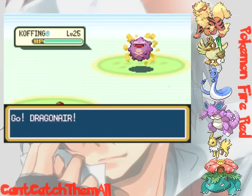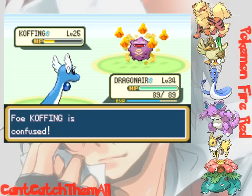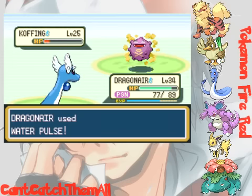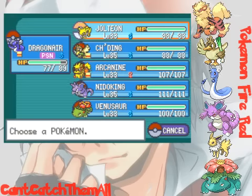My computer kept glitching out on this video, so I had to unplug my wireless connection — that fixed it. Now we're going up against a Koffing. I hate the bikers because I hate poison-type Pokémon with a passion — they're so annoying, especially Koffing. They're immune to ground-type moves because of their Levitate ability. That would actually be a good reason to play Crystal or Gold, because in those versions abilities haven't been implemented yet, so you can use ground-type moves on Koffing.